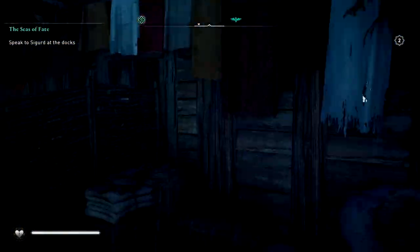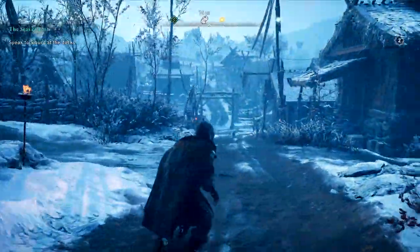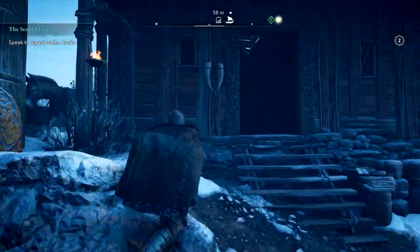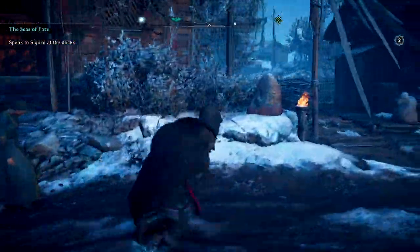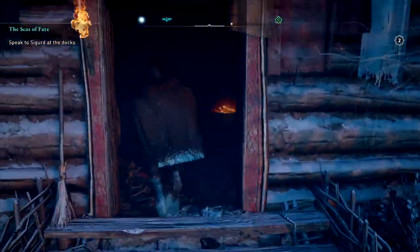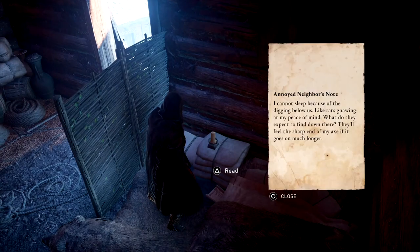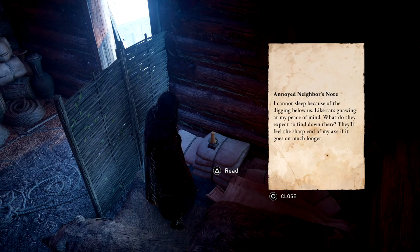We got that thing. Let me just drop down for a second. Where was this marker? I don't remember. Also, I have two skill points — I kind of forgot about that too. There's a whole bunch of stuff I didn't realize the last time I played. What do we have? We have a note — an annoyed neighbor's note. 'Cannot sleep because of the digging below us, like rats gnawing at my peace of mind. What do they expect to find down there? They'll feel the sharp end of my axe if it goes on much longer.' Yeah.